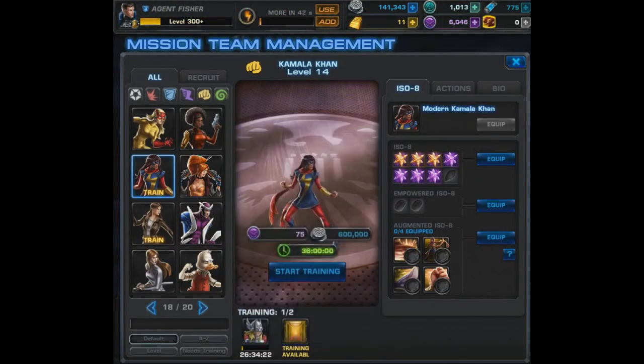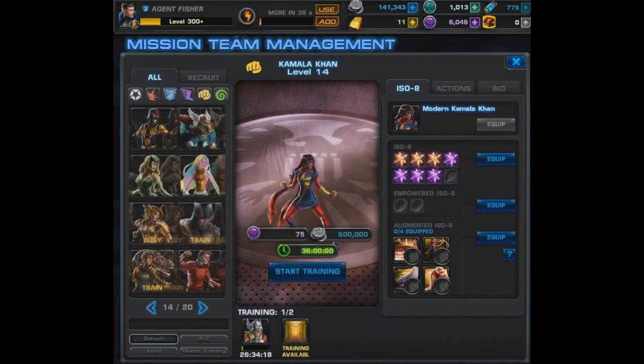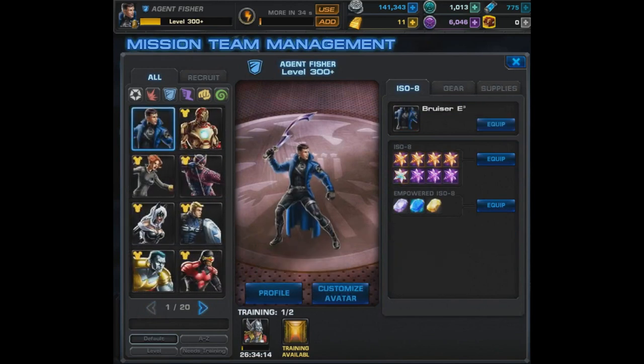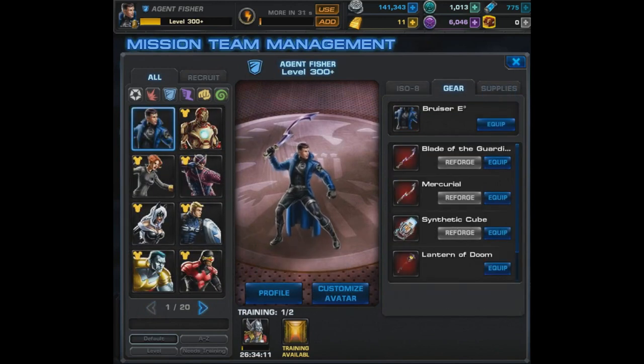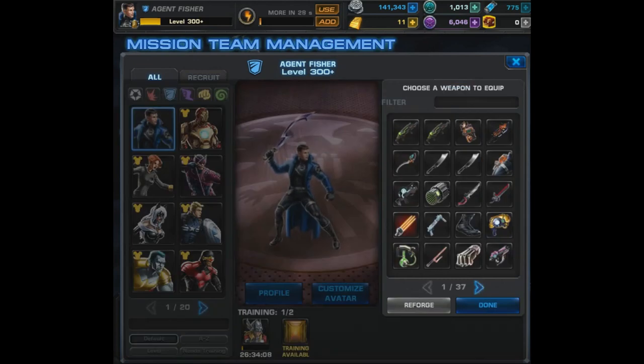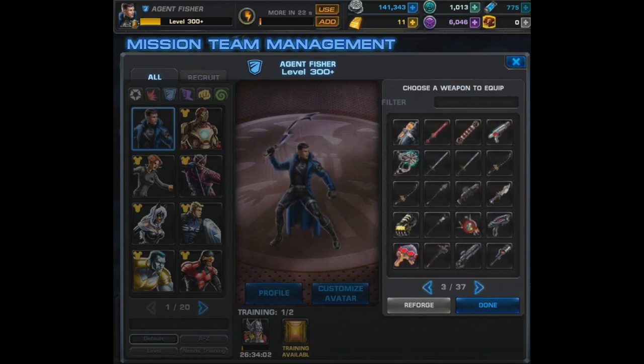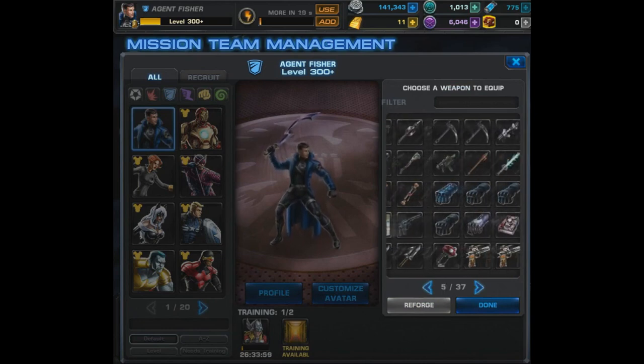Alright everyone, we are back and we're gonna find out where we finished in the current PvP tournament. We had a pretty rough night — a huge negative loss — but I think we're going to be okay. We got Adamantium, and that means 100,000 silver and 10 gold.